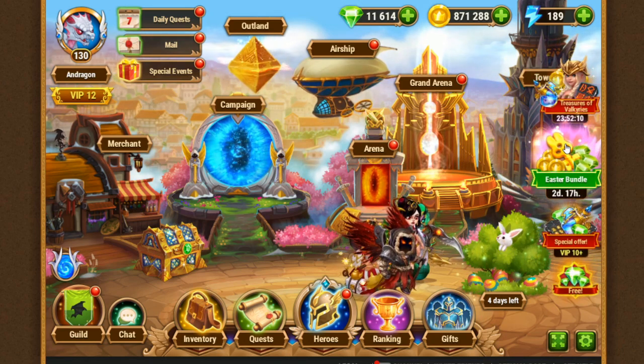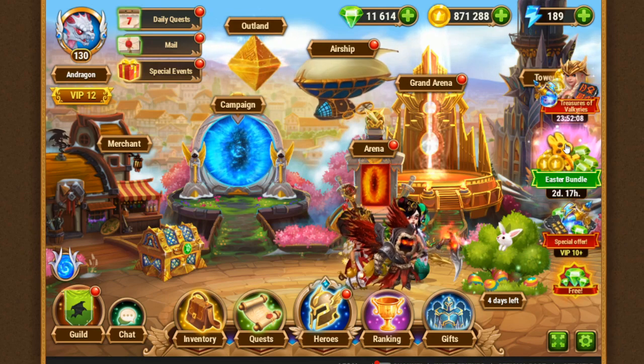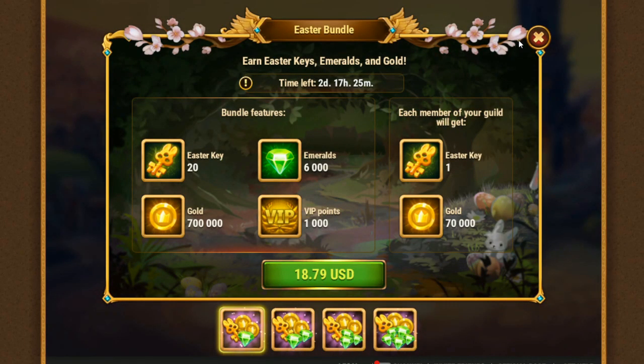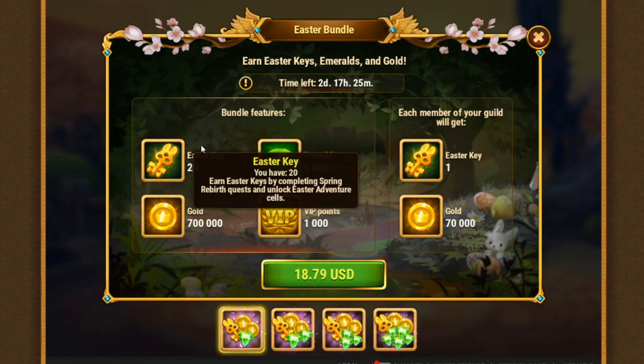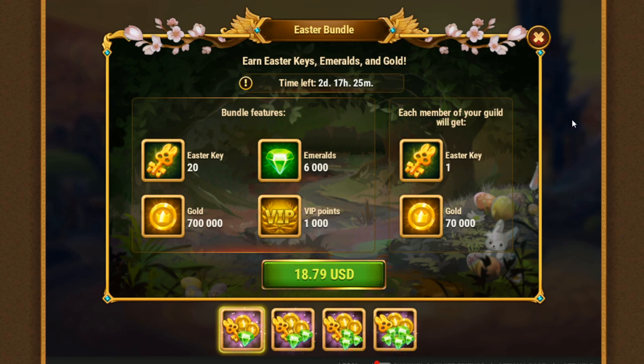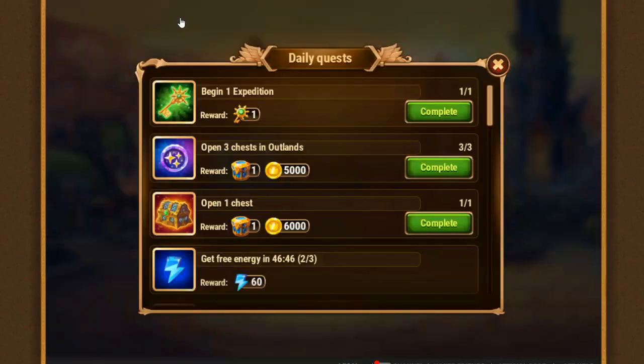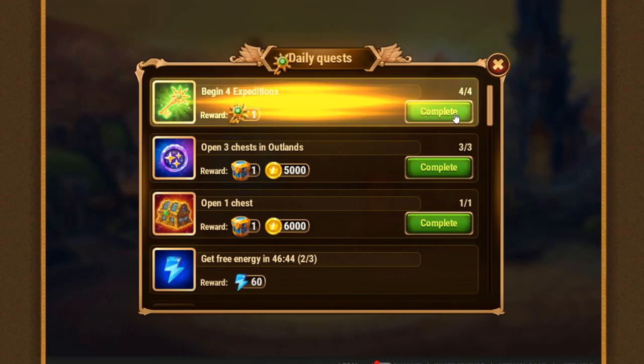You can get Easter bundle for your guild. I'm really happy that the spring has come — it's hotter now. One of the best options to get more keys is to get the bundle. Easter bundle gives you emeralds, it gives you Easter key, it makes your clan mates happy. You can celebrate with your clan — it's an option which can make everyone happy.